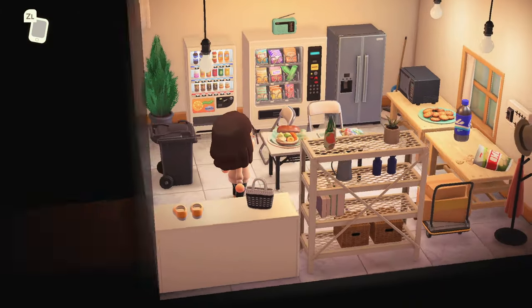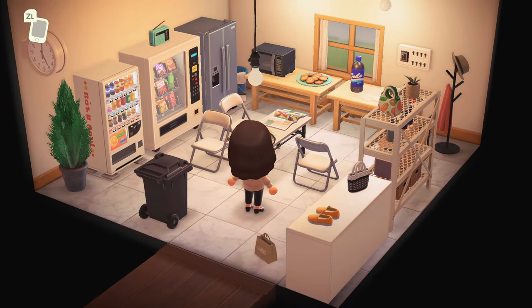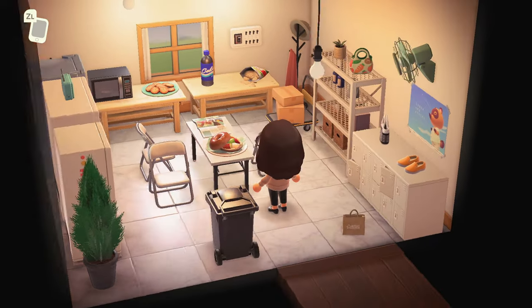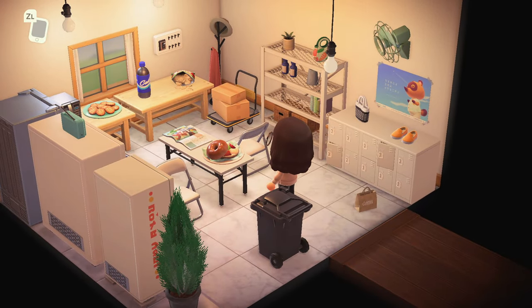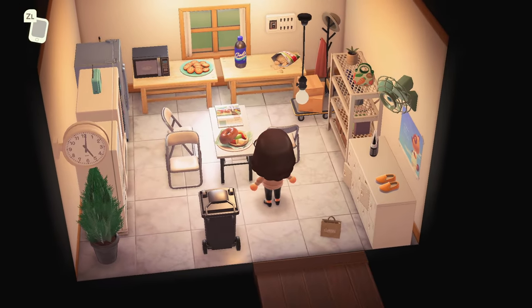You've got the vending machines, the tables set up, the microwave, the fridge in the corner, the shelving. I love it. And the little lockers, so when you're working, you can lock up your stuff — that's so cute.